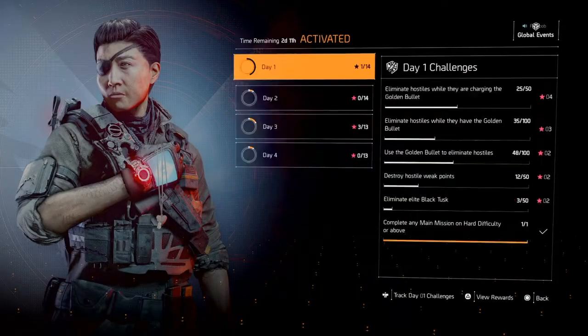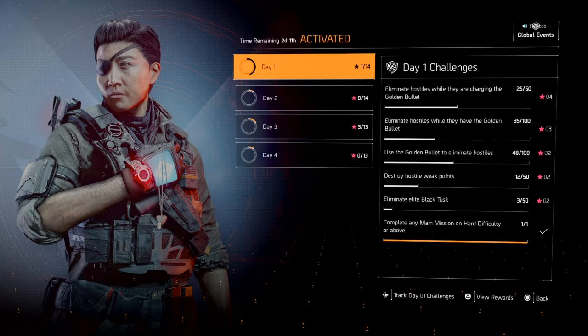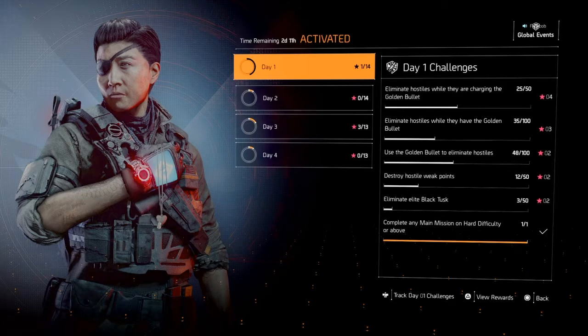One star. Let's have a look at day one. Day one for me: eliminate hostiles while they are charging the golden bullets — done that — then eliminate hostiles while they have the golden bullets, and use the golden bullet to eliminate hostiles, destroy hostile weak points.